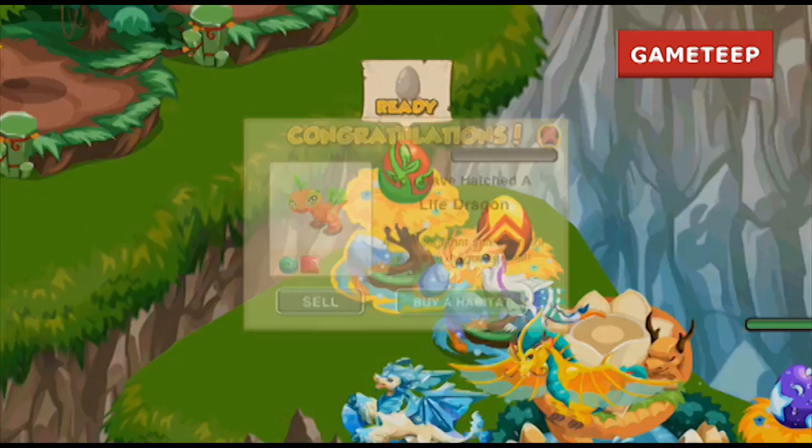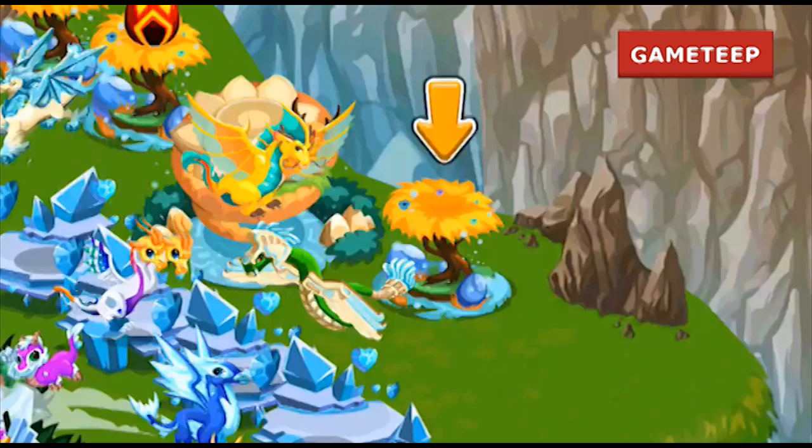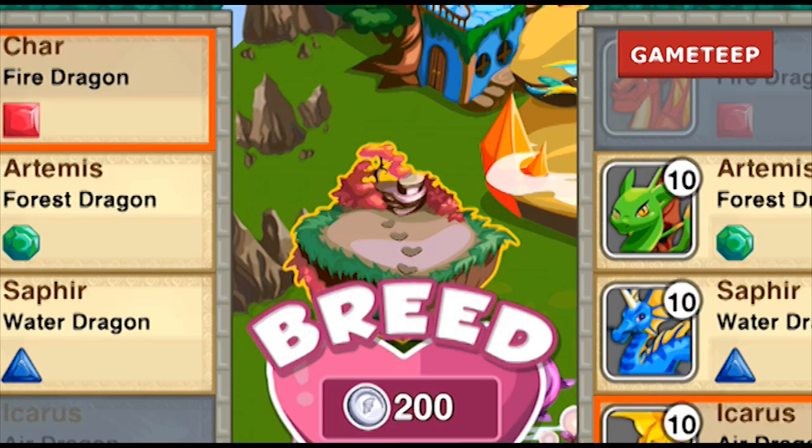Unfortunately I don't have a habitat — I couldn't get one because it was too expensive. I think it costs six million silver coins and I only have three million, so I couldn't get the habitat, which is called the Mythic Maze.